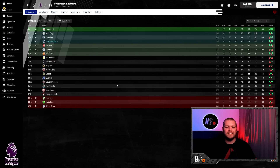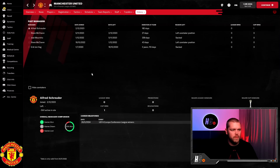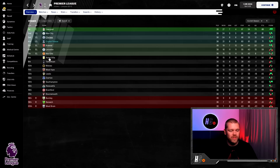Season two is over and we have improved on our sixth place finish — we are now a Champions League team going into season three, finishing fourth! Liverpool beat Manchester City to the title; Chelsea and ourselves round out the top four. Arsenal, Leicester and Manchester United all qualify for the Europa League. It looks like Mourinho has been sacked at United and replaced by Koeman's former assistant. United won the Europa Conference League to qualify for the Europa League.